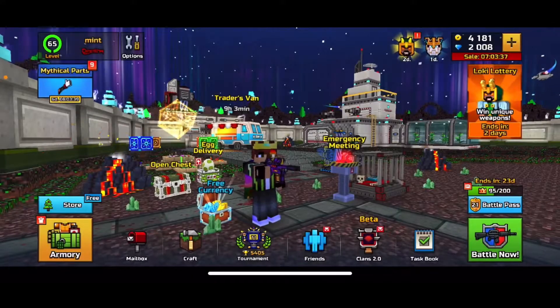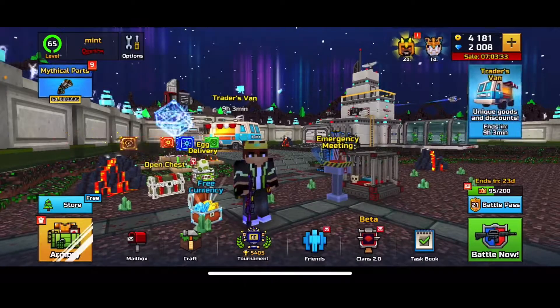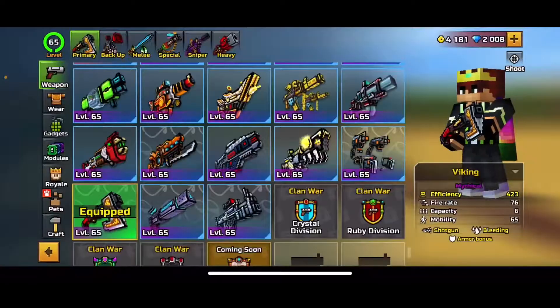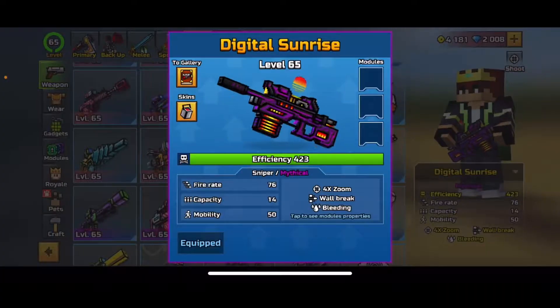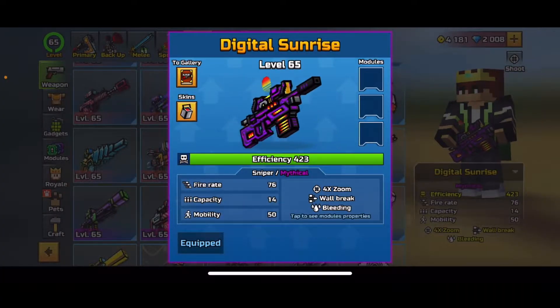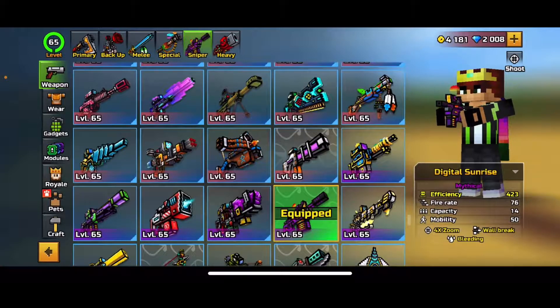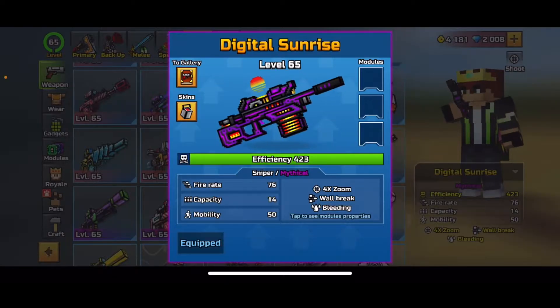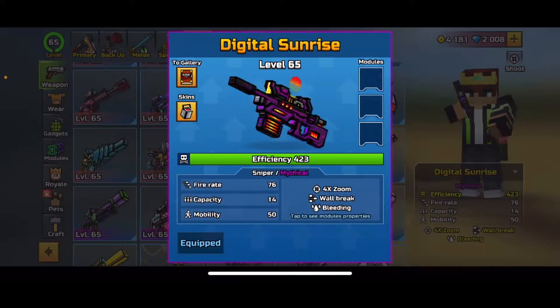Hey everyone, my name is Nolan and welcome back to another Pixel Gun 3D weapon review video. This one is going to be a little bit different because I'm reviewing the Digital Sunrise. It's a very good sniper — I'll say that right off the bat. If you're considering getting it for any reason, do it. You will not regret it. If you're looking to spam sniper, play sniper forts, or just looking for an all-around good sniper, get it. If you're looking to 3-cat, it's still good.